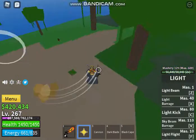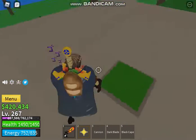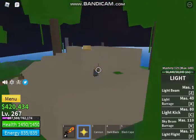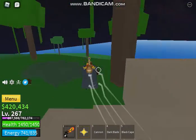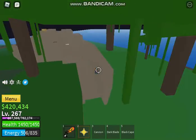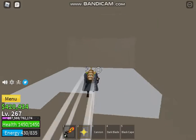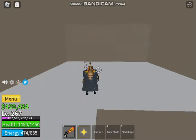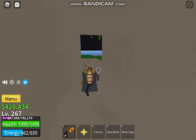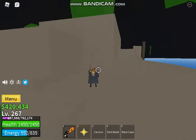Here is one of the buttons. Right here is a button for Shanks' temple. You have to go over to here and right here is where Shanks is supposed to spawn, but Shanks is not here right now because there's a 30 minute spawn rate for all bosses.